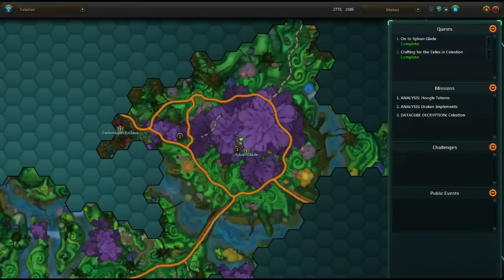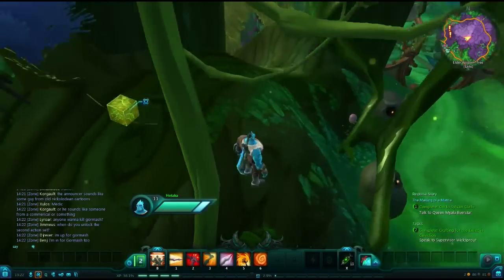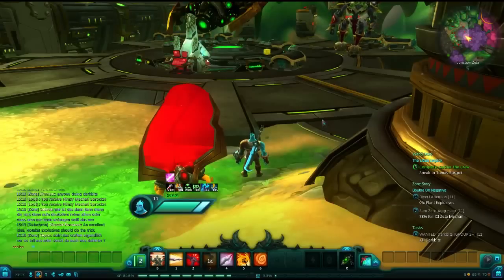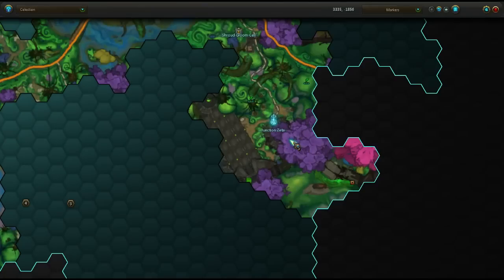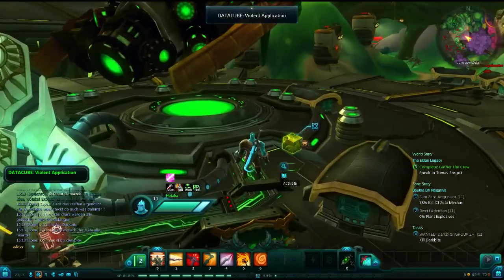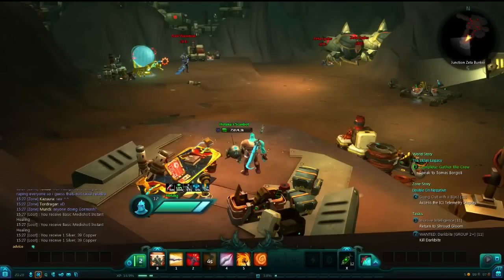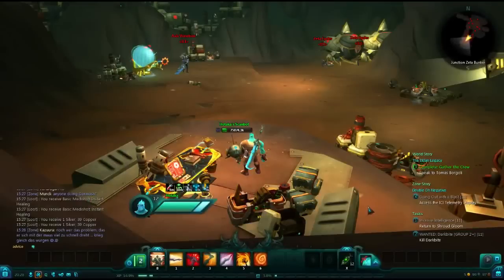Next, still in Sylvan Glade, kind of in the center of town, there is a data cube up the tree a little bit, but there's no challenging jumping puzzle in your way. It is labeled Silent Ignorance. Pressing forward, we will wind up at Junction Zeta. There is a Makkari spy camp to the south of town, and outside of the Zeta bunker there's a giant gun with a data cube next to it titled Violent Application. We then want to head inside the Junction Zeta bunker — you can use the mini-map to identify where I am standing — and we are looking for the Junction Zeta Status Report.